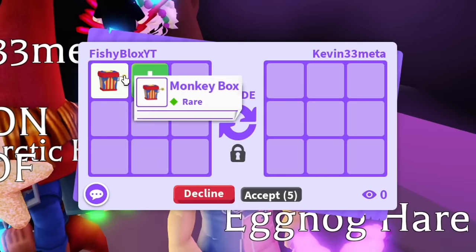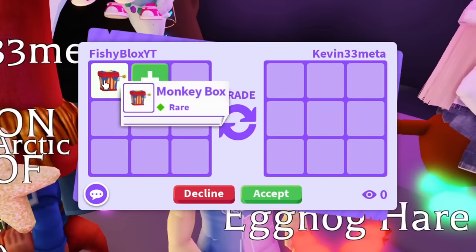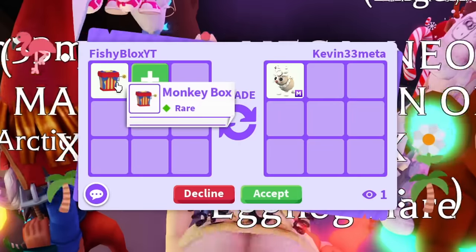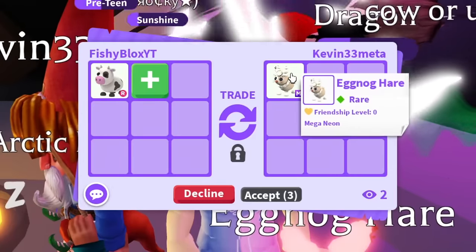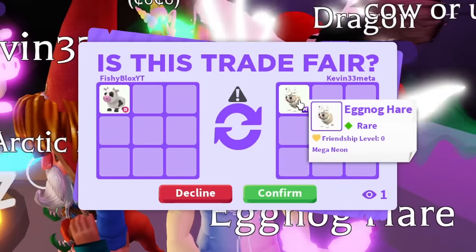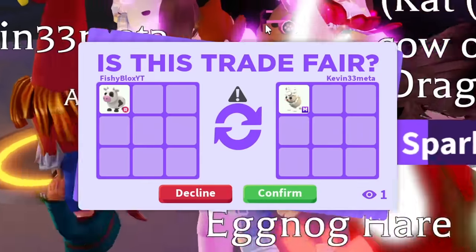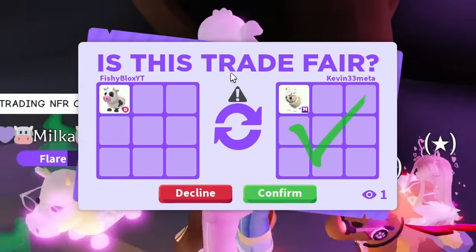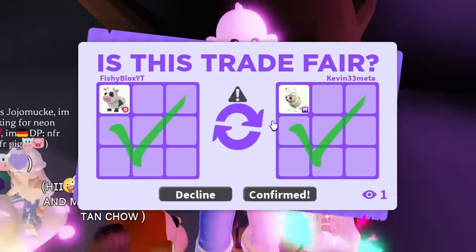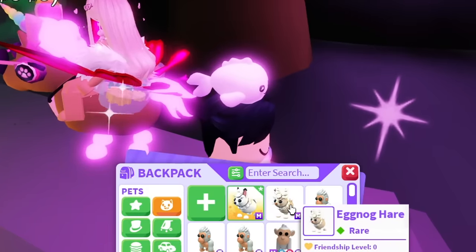I found the Eggnog Hair — let's see if they want to do this trade. Kind of a weird trade but I'm gonna offer a Monkey Box. They asked if I could do a pet instead — fair enough. I'll do a Cow for the mega Eggnog Hair. They hit accept right away! The hairs have gone surprisingly smoothly — I really thought I was gonna have trouble. And we got the Eggnog Hair!